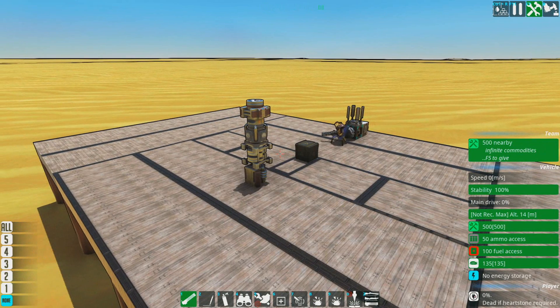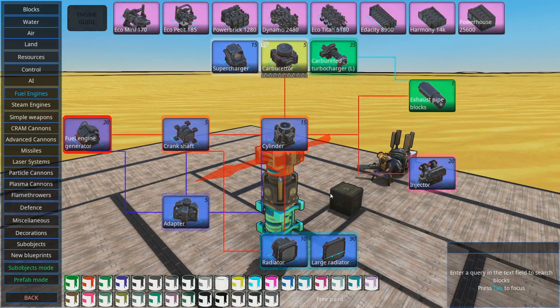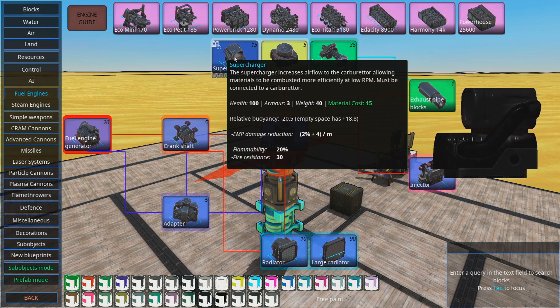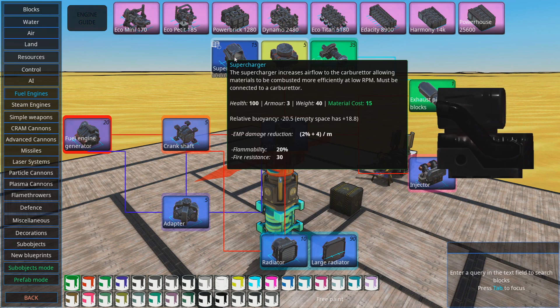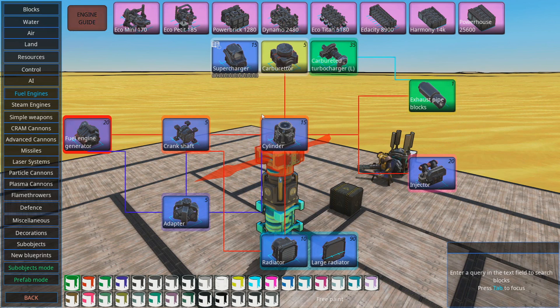This is where fuel engines start to get a little bit complicated - just before the bit where they get really complicated. If you look at the fuel engine menu, you'll see this branching radius thing. We're talking today about the supercharger. The supercharger increases airflow to the sub-carburettor, allowing materials to be combusted more efficiently at low RPM.